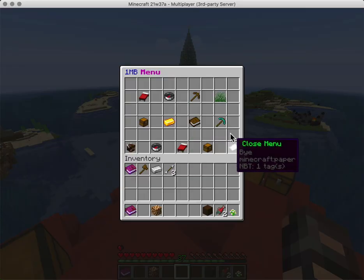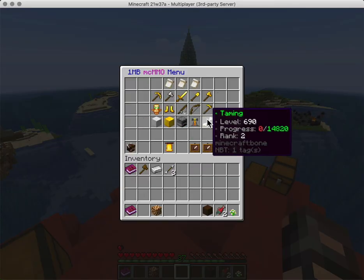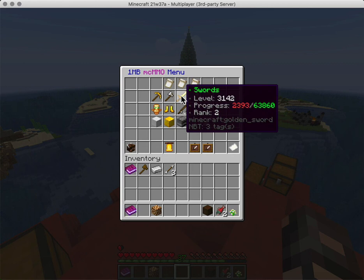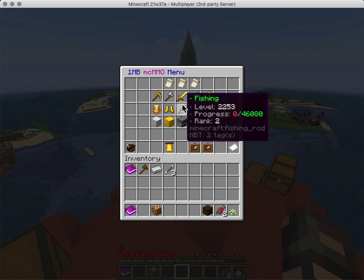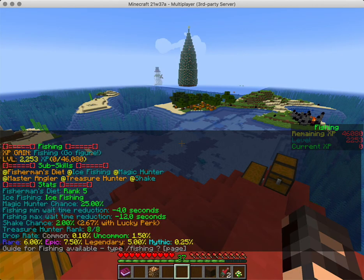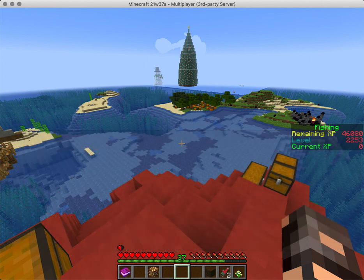Every once in a while I'll update one of these menu pages. For example, the mcmmo menu didn't have rank in the past — now it does, and next time it will also have lore explaining what each skill like fishing is and what you can do with it. In the beginning it didn't even have clickable buttons, but now it links to content as well. Over time, using all these little features and commands and plugins working together, we end up with a menu that is fun to explore.